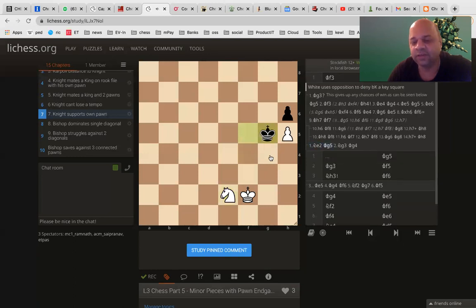But even this doesn't work. Knight e2, king to g5, knight to g3, king to g5. First of all, now the pawn is under attack. So there is only one move possible, which is knight to g3. Otherwise, the pawn falls. And now king to g4. King to f3 in the original position is the only winning move.